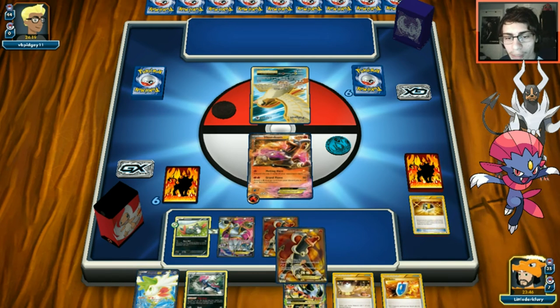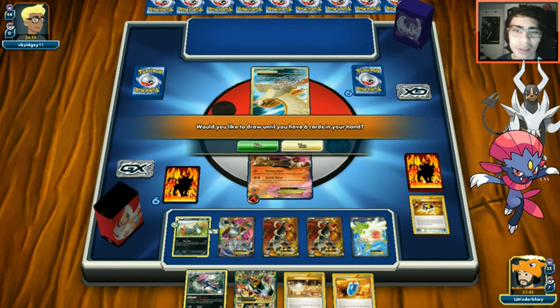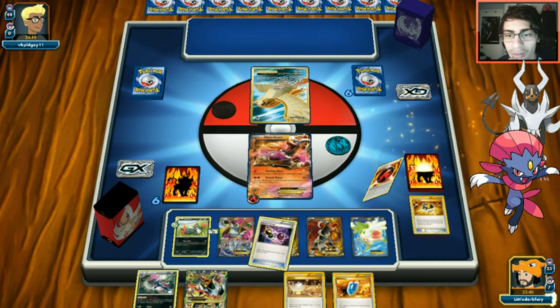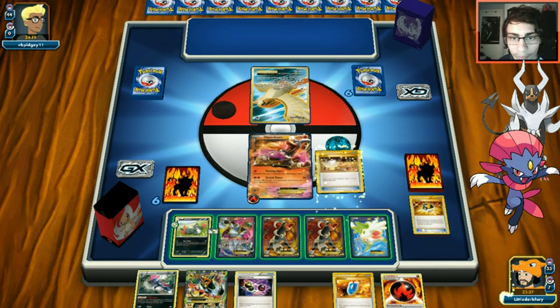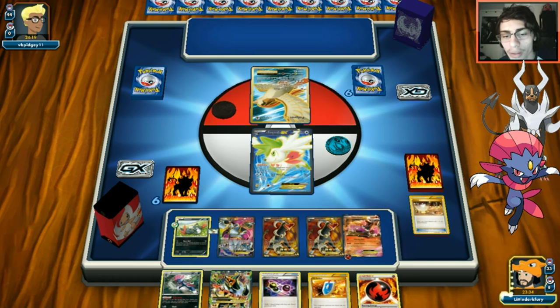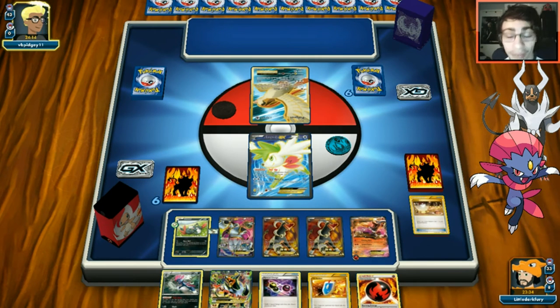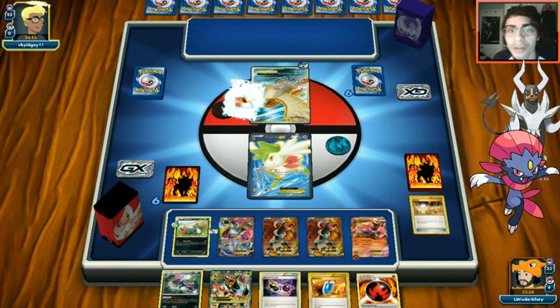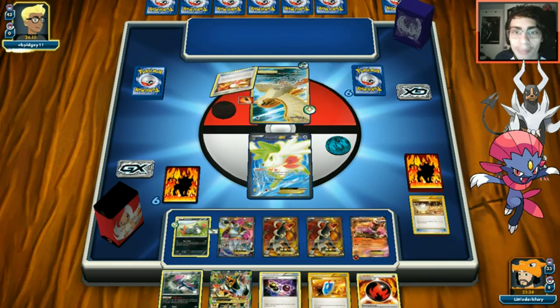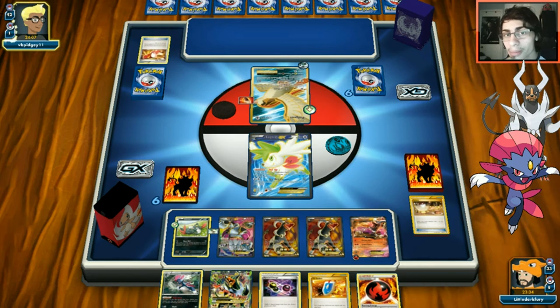We put Float Stone on Shaymin so we can keep cycling it with Weavile's Tear Away. Good to play safe - opponent might switch and drop a Lugia hitting for 60. It turns out it is a Mirror Move deck and they play Bells Too, which is a little annoying. They grab an N which somewhat shuts our plan down.